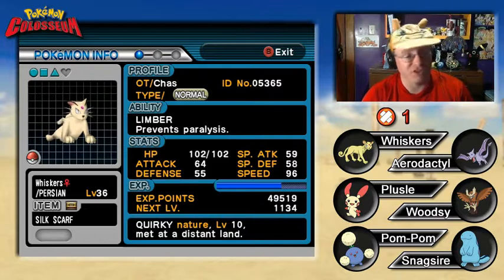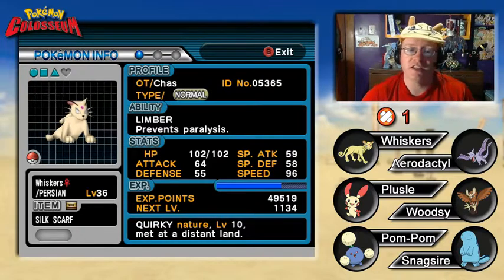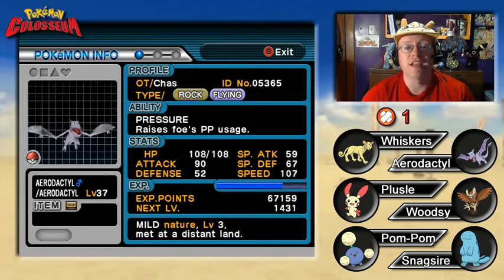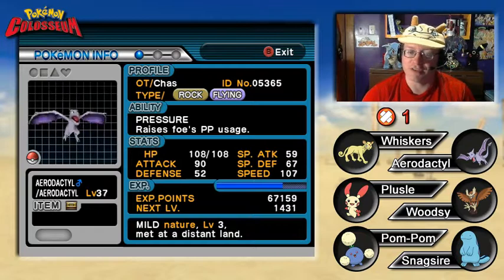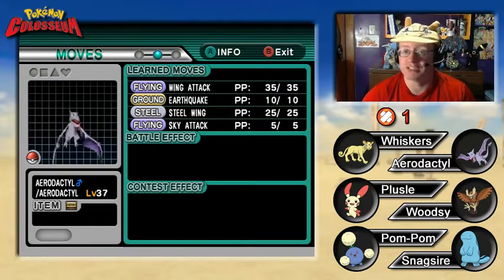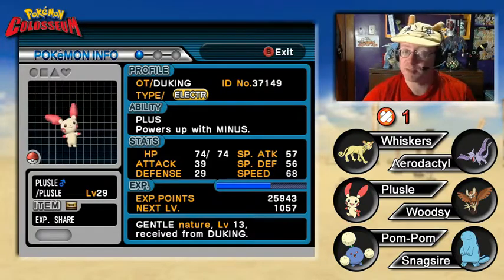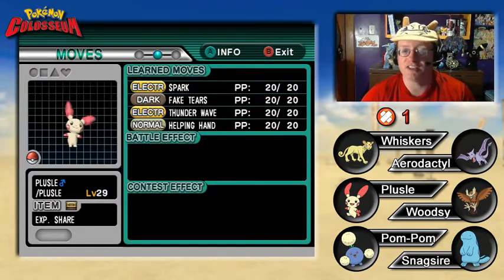Next is Whiskers, the level 36 Persian with the Silk Scarf item. Quirky Nature with Limber ability. Moves: Payday, Feint Attack, Thief, and Screech. Next is Aerodactyl, level 37 with Mild Nature and Pressure ability. Moves: Wing Attack, Earthquake, Steel Wing, and Sky Attack. Last but not least, Duke Gings the Plusle at level 29, holding the Experience Share. Also Gentle Nature with the Plus ability. Moves: Spark, Fake Tear, Thunder Wave, Helping Hand.